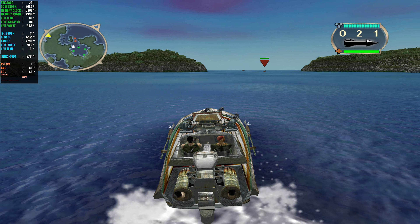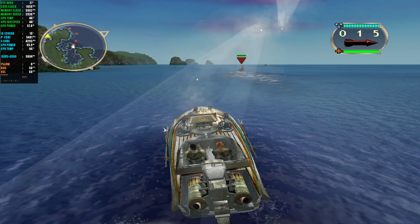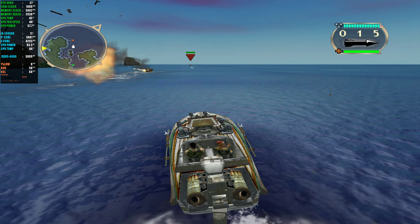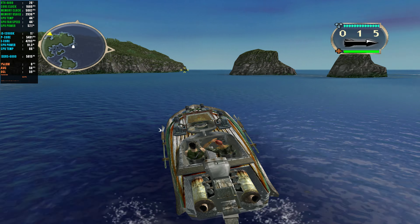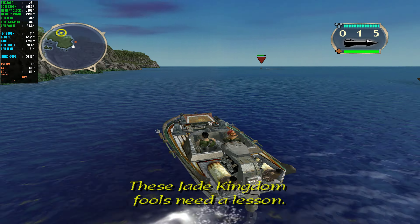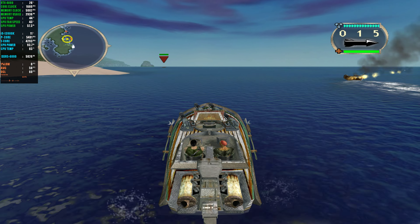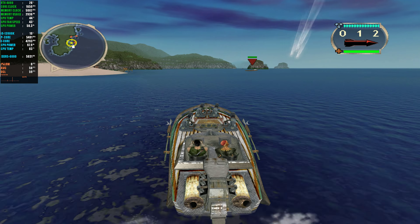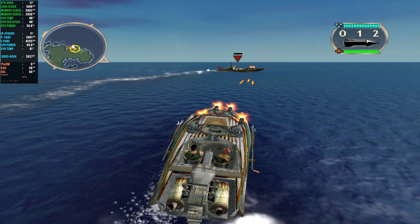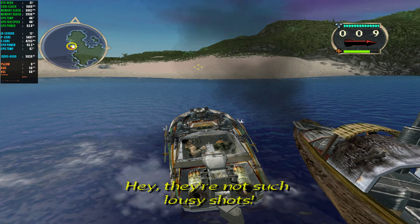Let's use the rocket launcher. Don't let them get away. With rockets, try to lead the target. Rockets are great against shore targets. They've spotted us and they're running for it. These Jade Kingdom fools need a lesson — use the radar to find the enemy. I knew he wouldn't give up without a fight. They're not such lousy shots.